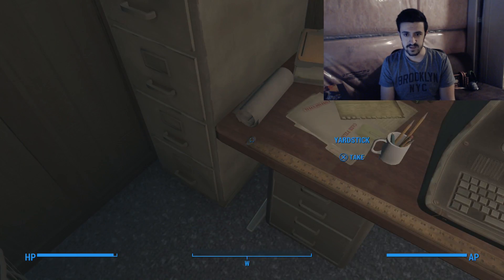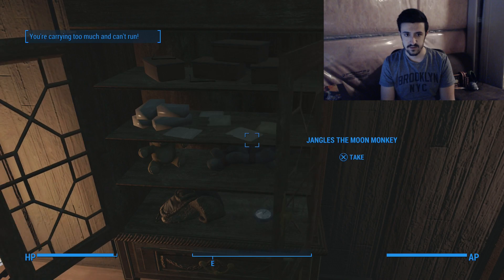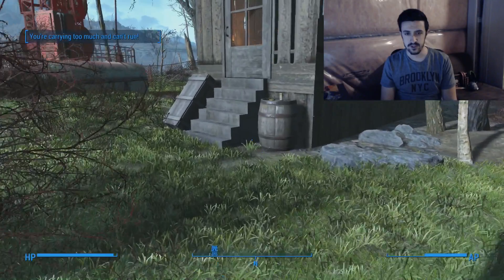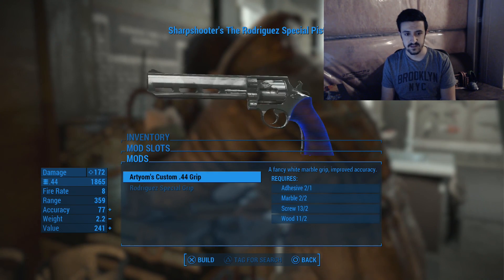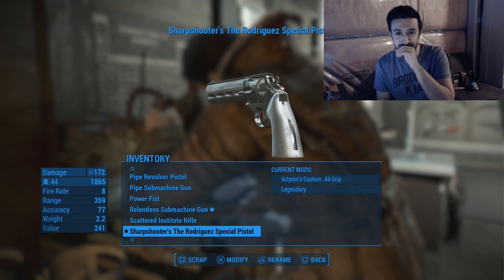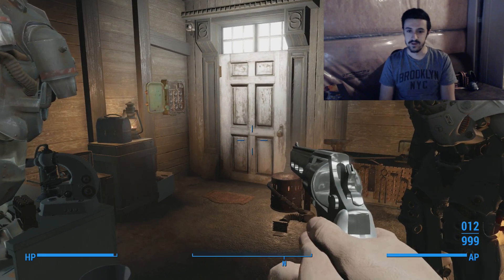There's a new mod for a gun while sneaking around — a restored desk fan. We should be looking for a piece of marble. There it is — a Marble 44 Magnum grip. Can I apply that to Arturo's gun? There's a workbench in the garage. We can build it — the Rodriguez Special Grip with a fancy white marble grip and improved accuracy. That looks like a pure ranger revolver right there. I love it!